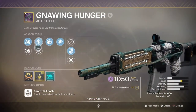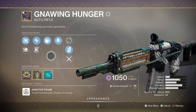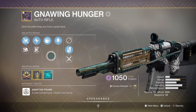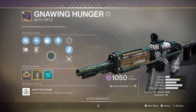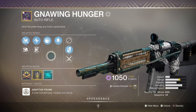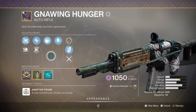For my secondary I'm using the Gnawing Hunger AR with Accurized Rounds, Field Prep, and Demolitionist. The 600 RPM archetype received a massive buff at the start of the season, so you'll see Gnawing Hunger a lot — it has a great range of perks and is currently a top weapon. My roll is used for both PvE and PvP. Combined with Nezarec's Sin, kills freely grant ability energy back. I also have Demolitionist triggering on kills for bonus grenade energy, essentially doubling the grenade energy gained. You can freely switch to another void weapon like Recluse if Demolitionist isn't needed.